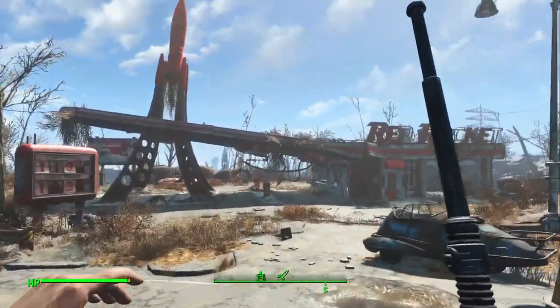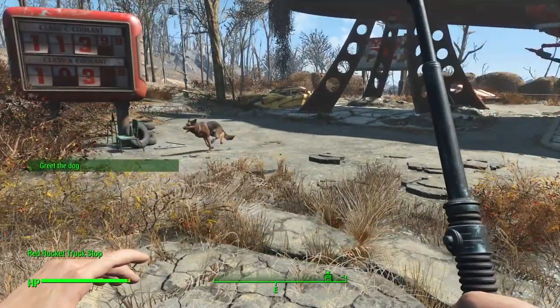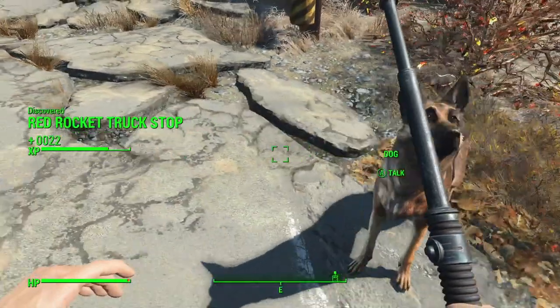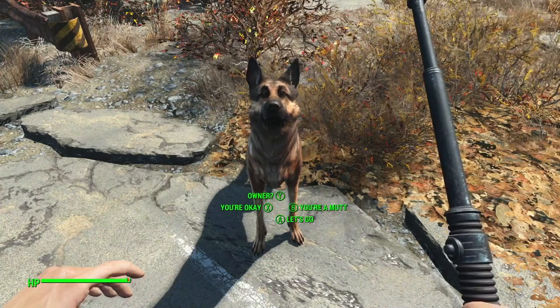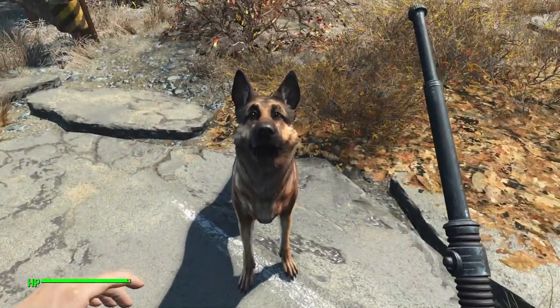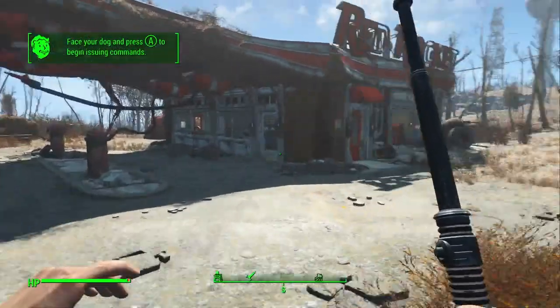Would appear to be an abandoned... hey, a dog! Hey, come here. Hey boy. What are you doing out here all by yourself? You're a mutt. You lose your owner, buddy. Let's stick together. Yeah, I got a pet dog. That was easy.